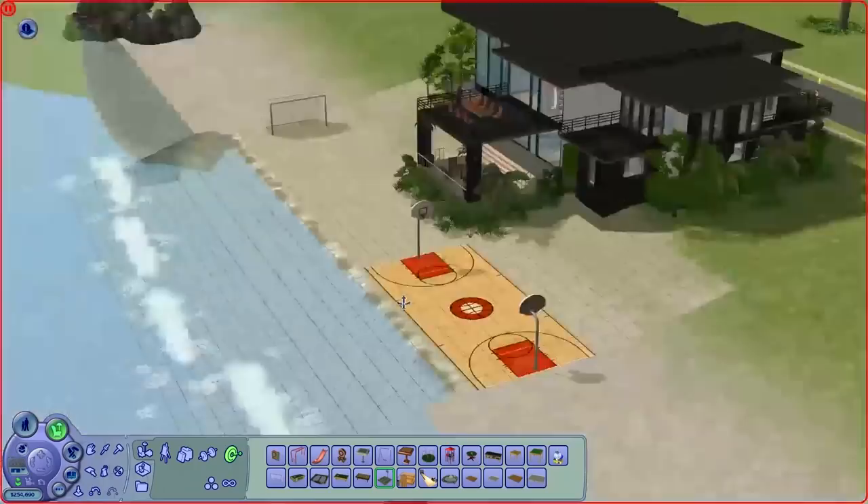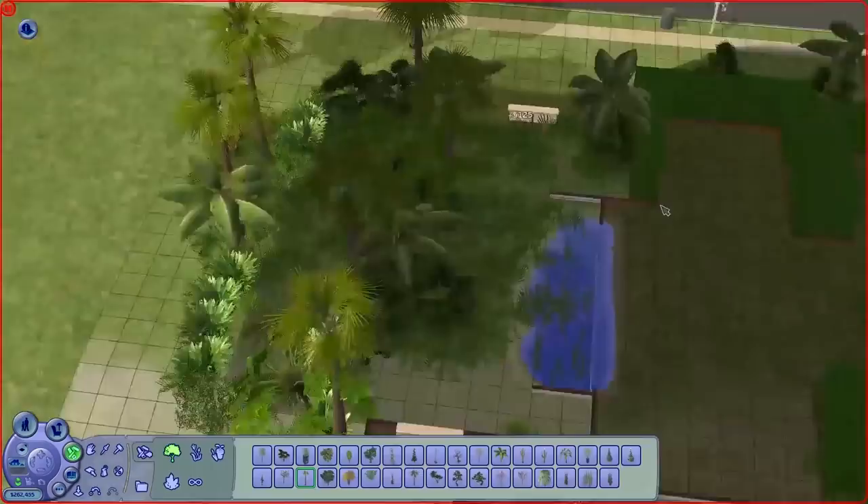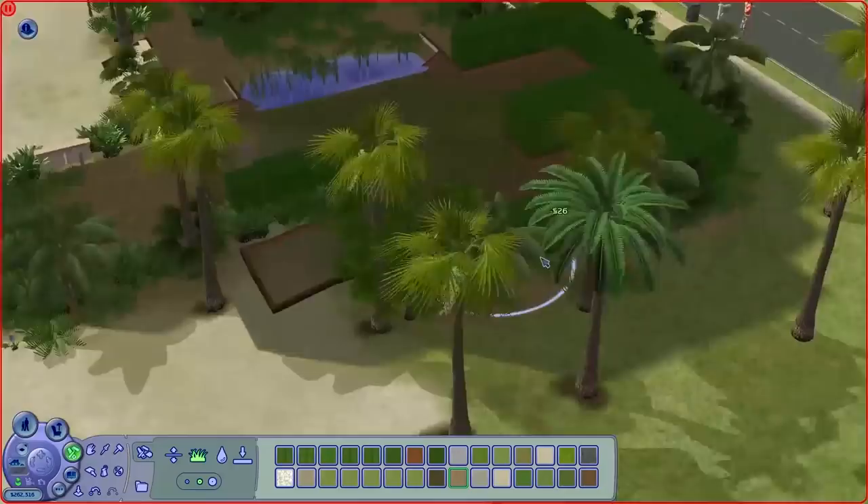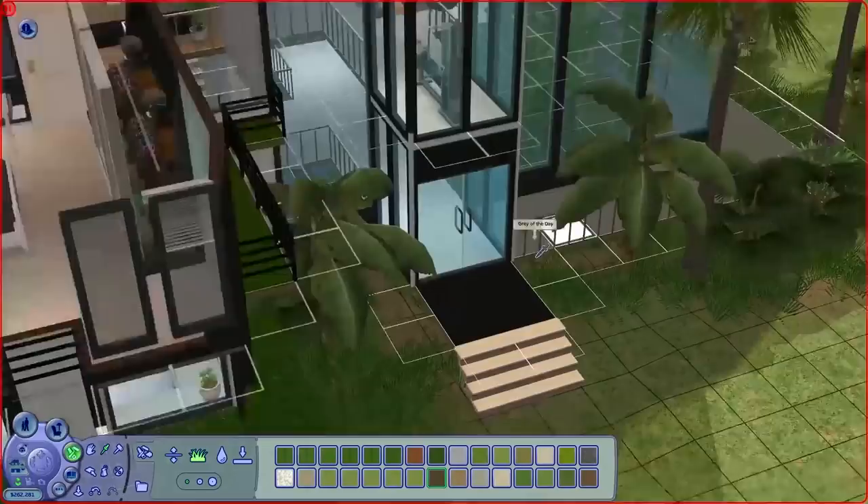Removing a lot of those extra plants because I was lagging a little bit. Doing a little bit of terrain painting, not too much. Then we'll jump into the screenshots and go around the exterior of the house, then go inside and have a nice look at it all in high detail.